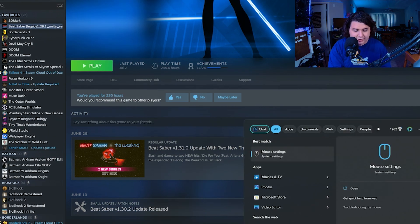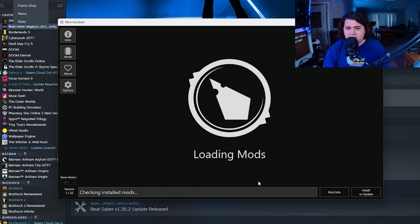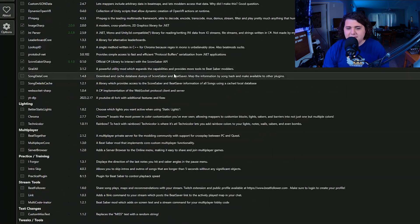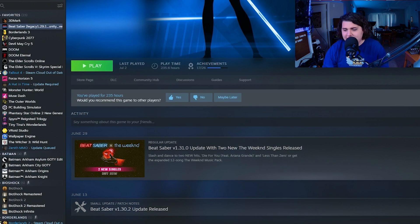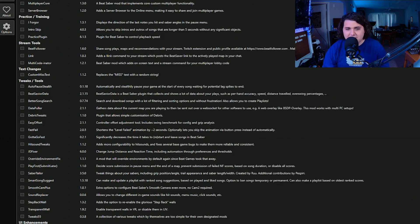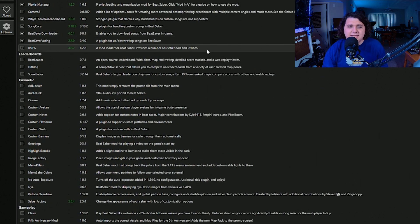All we need to do is go to Mod Assistant. It's going to load up, check our version, make sure we're all good — and boom, there's our mods. Now, before we install any of these mods, it is best practice to actually run the game without any mods installed first, and then come in here and install the mods you want. Click install/update and you should be good to go, with a nice stable release that isn't getting updated a million and one times.